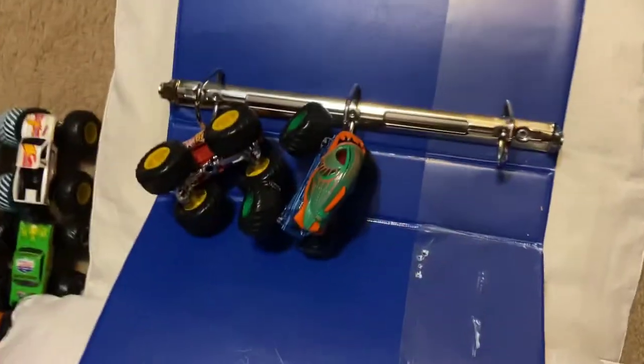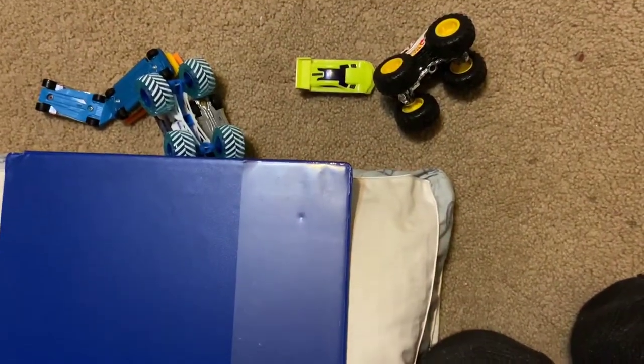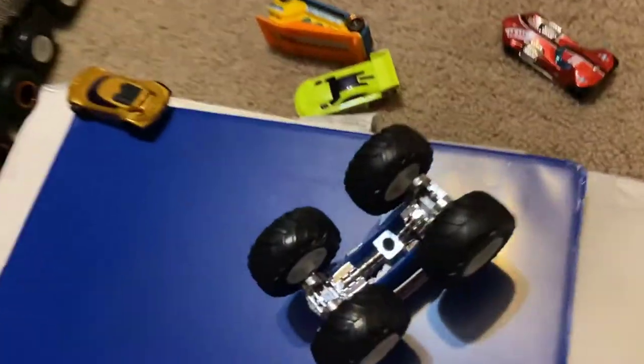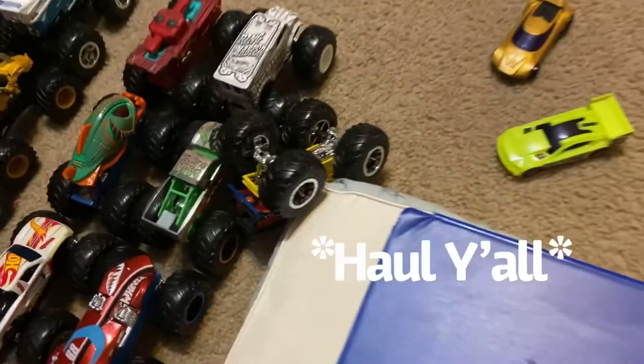Piranha just barely takes it. Next up is Northern Nightmare Ice versus Hot Wheels Racing Number One — close race, but Hot Wheels Racing Number One just barely takes the win. Next up, making its debut, Twin Mill Red takes on Avenger and takes the win. Next up is Whiplash Fire versus Milk Monster — Milk Monster takes it. Next up is Hall Y'all versus Category Five.